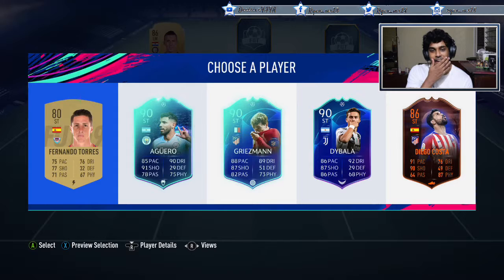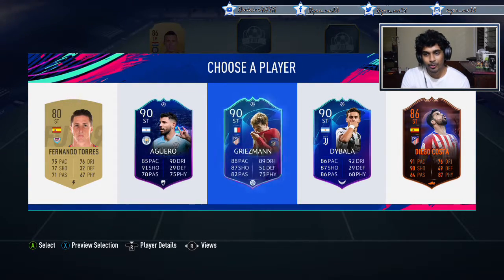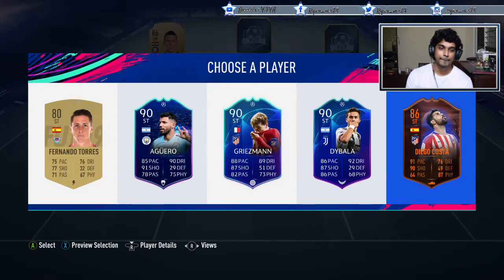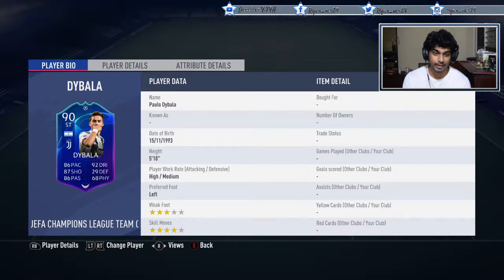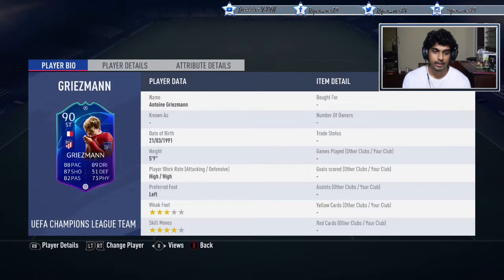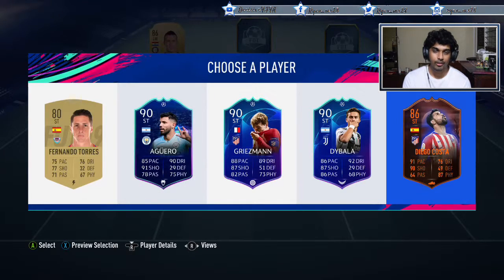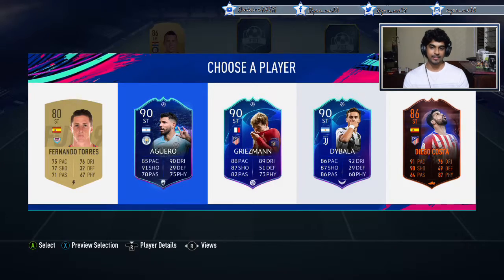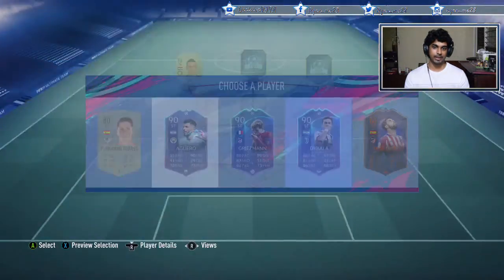Three UCL cards! And Diego Costa with 91 pace and 90 shooting. Dybala has a four-star weak foot and three-star skills on a Hunter, Griezmann has three-star weak foot and four-star skills, and Aguero is on a Hunter. Dybala on a Catalyst - obviously Dybala is the correct choice because of Perisic.